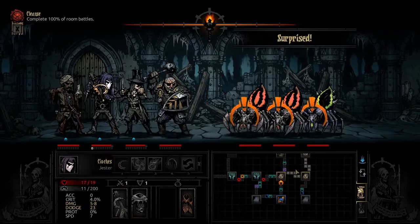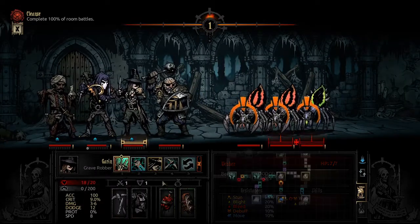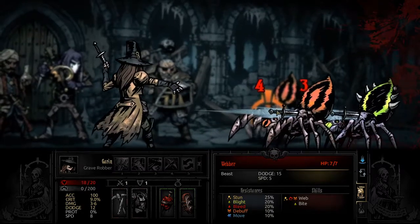Spiders! Surprise spiders is definitely good. I think it's flashing daggers then - three to six, with a bleed resist down. That's pretty big considering our team.